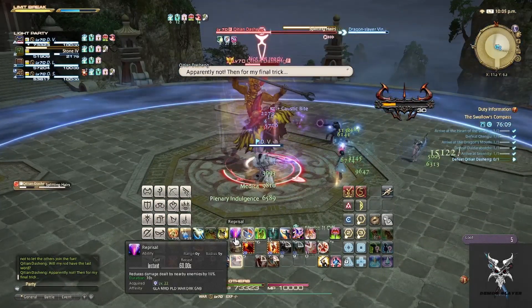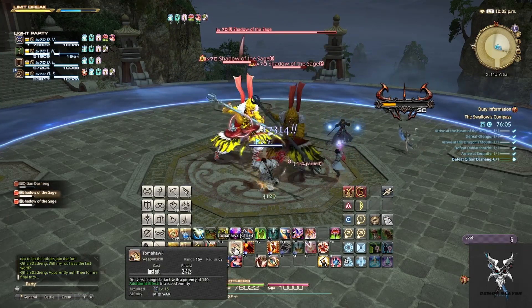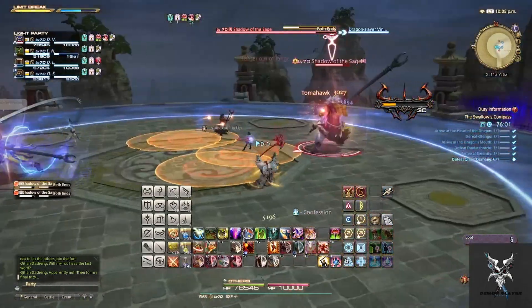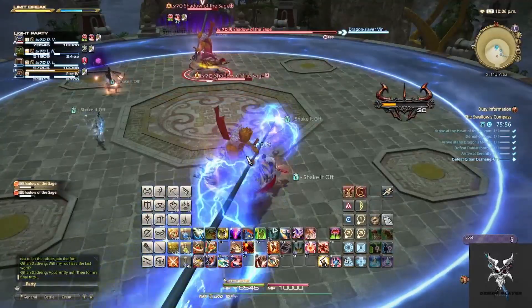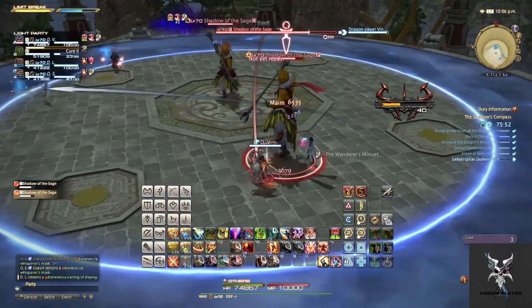When he casts Splitting Hairs, he will then split into two adds. You will want to pick up both of them. Each of these adds will cast different abilities, so you will want to keep an eye out for the one that extends its staff during the Both Ends portion so that you can get under it to avoid both AoEs.